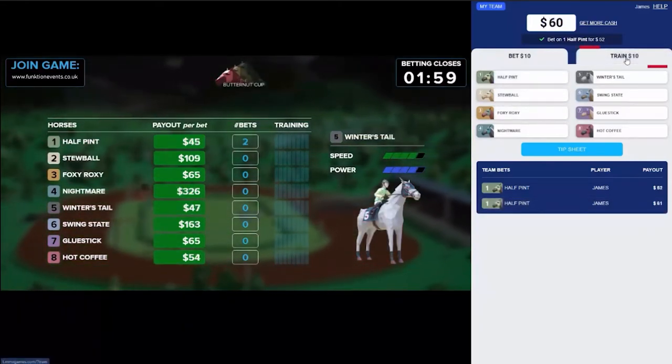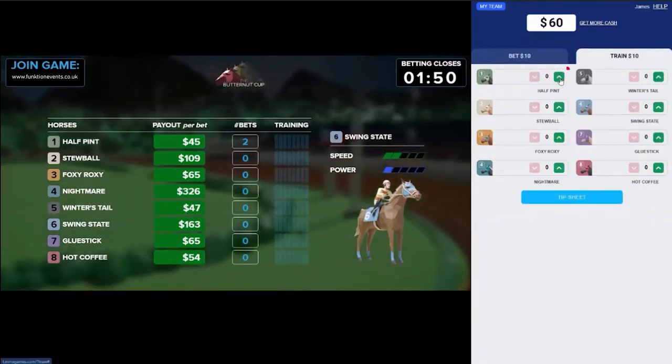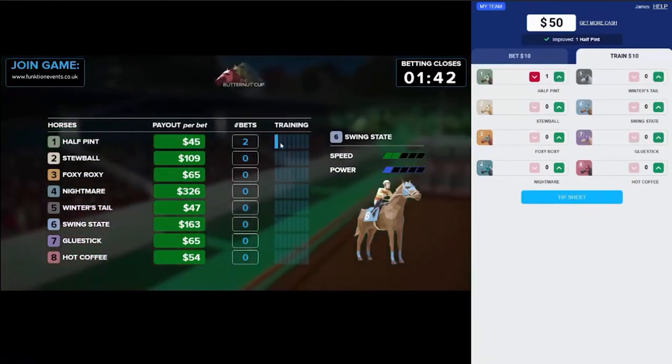Next, I'll want to help Halfpint win, so I'm going to head over to the Training tab. Here, I can spend money to help increase or decrease horses' training stats. If I click on this up arrow, I'll spend $10 to add one to Halfpint's training.